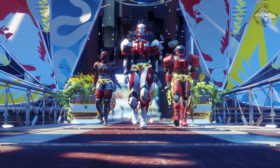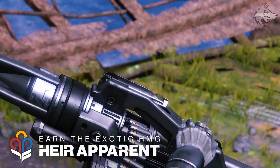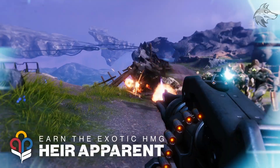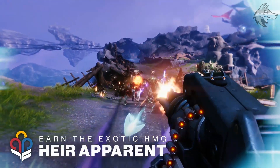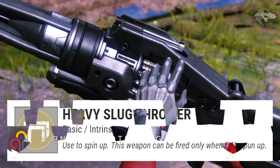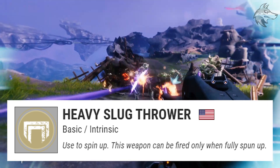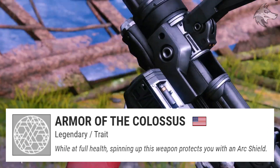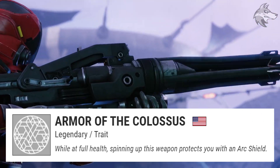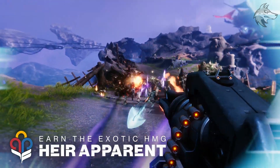Here for the first time we see the Heir Apparent exotic HMG — I'm guessing that's going to be classified specifically as an HMG. It looks pretty stable with a solid rate of fire. Its perk is Heavy Slug Thrower: the weapon must spin up fully before it can be fired. That pairs with Armor of the Colossus — while at full health and spinning up, this weapon protects you with an arc shield, and we can see that arc effect around the character screen.